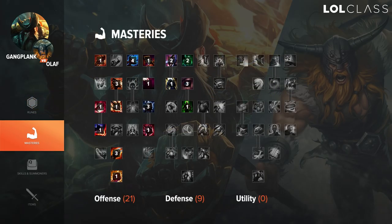For masteries I like to go for a 21-9-0 setup, just to maximize your damage on your kit while having some tankiness from the 9 points in defense.